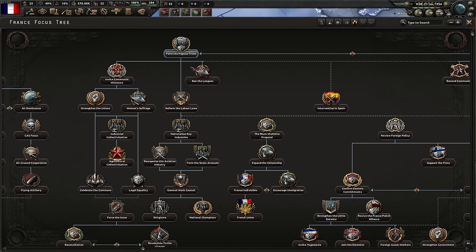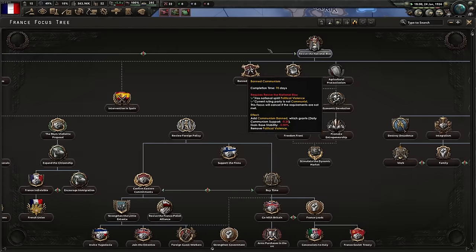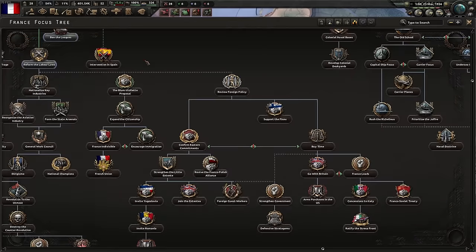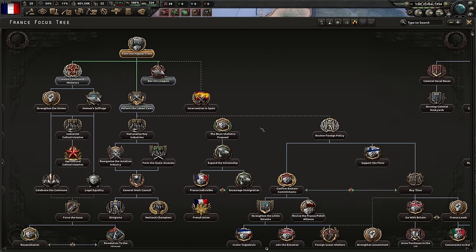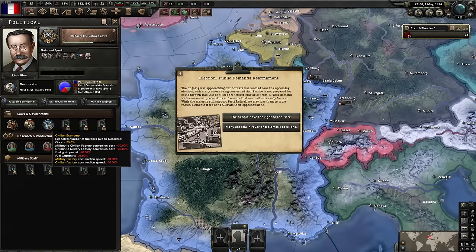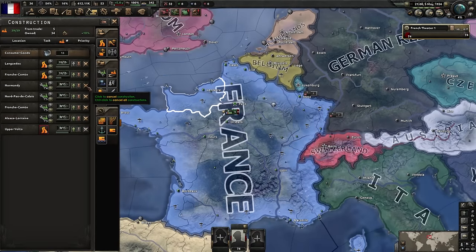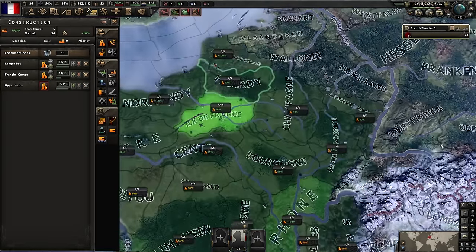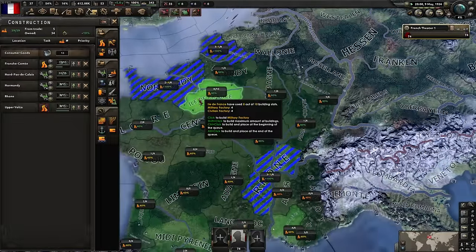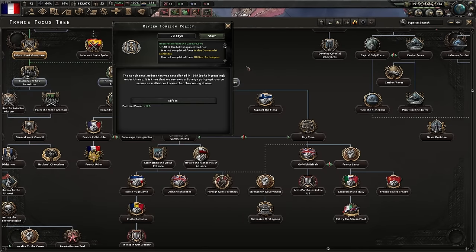We're going to be defending against Germany, so the Popular Front is the path we'll do. Next up we're going to reform the labor laws — in short it means we get to fix our economy by strengthening the government. The public demands rearmament and that gives us a lesser penalty for building mills. Now we build mills directly, and with a 100% boost to construction because they're max infrastructure — yes, okay.